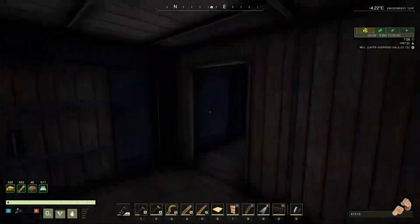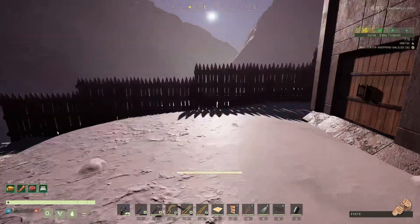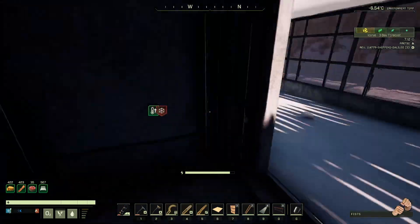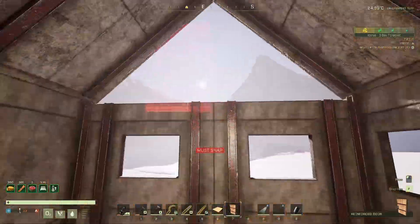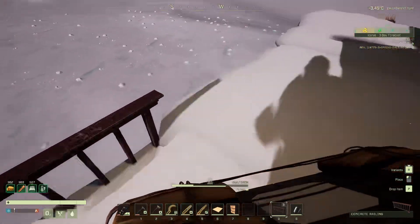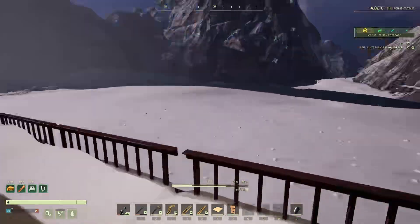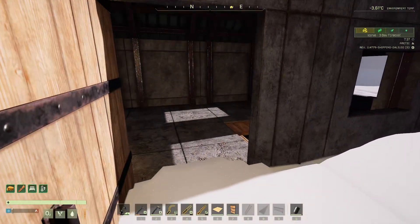The storm is over. I believe I have crafted everything I need. Nothing collapsed. I mean, this was supposedly a light snow — maybe a blizzard would collapse it. But they didn't collapse, so I'll take that as a win, even with all that snow on them.